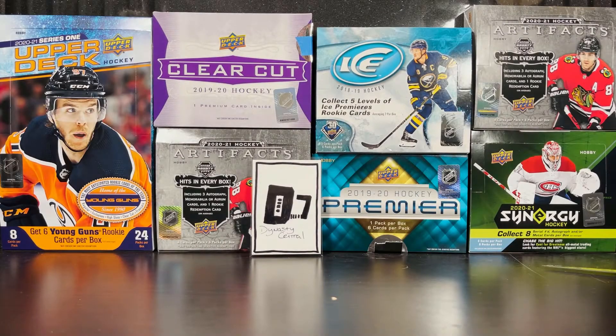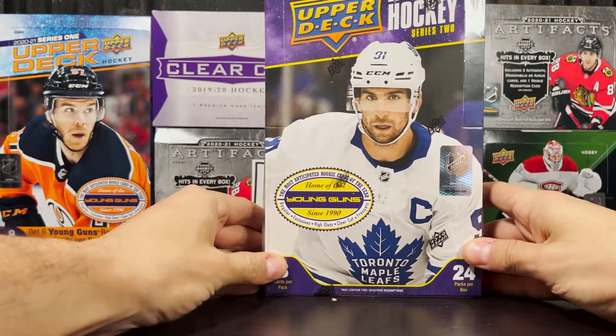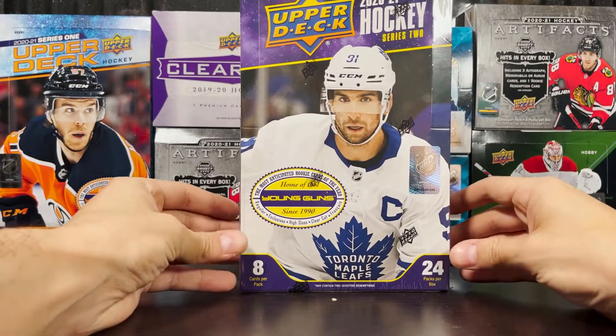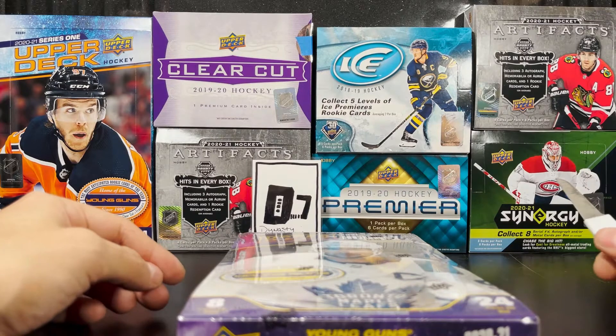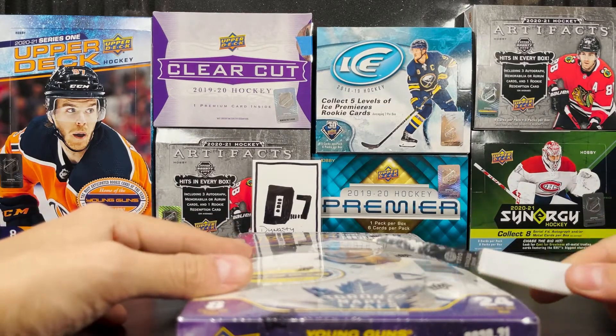Welcome to a special box break on Dynasty Central Sports. This is going to be one of two hobby boxes of Series 2, 2021 Upper Deck Hockey. I just picked this up from DA Card World online, and I have another one coming from a friend in Washington tomorrow, so I'll have one episode of this on Saturday as well.